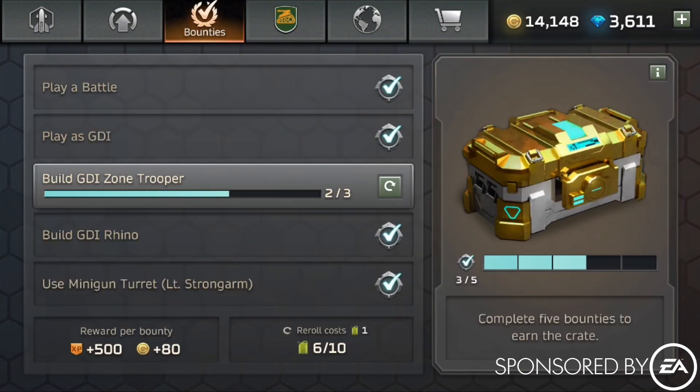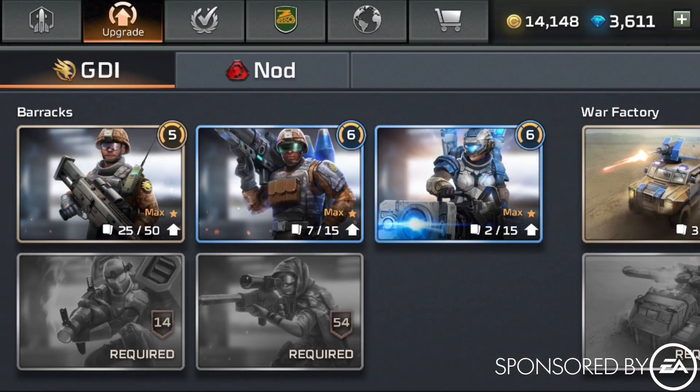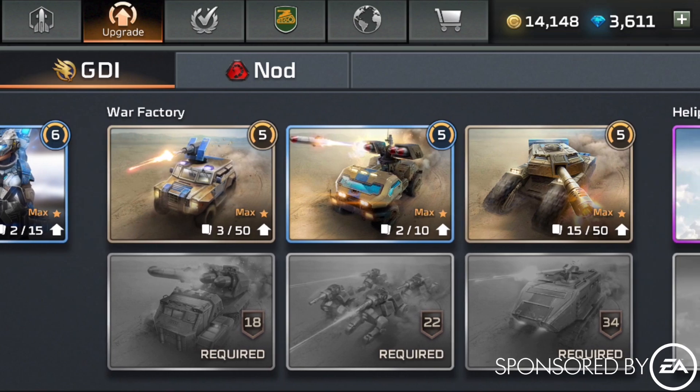There's kind of a thing called bounties — it's like your daily activities. You do these for rewards: experience points and credits. And then you also unlock this chest to the right. The chest is really great and gives you lots of cards for the characters that you have.